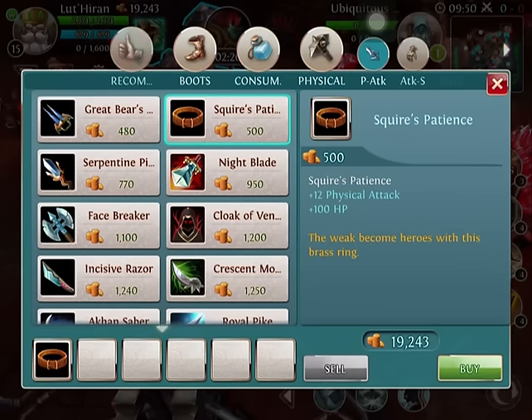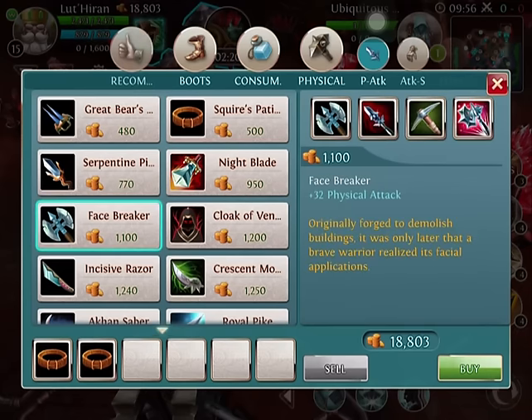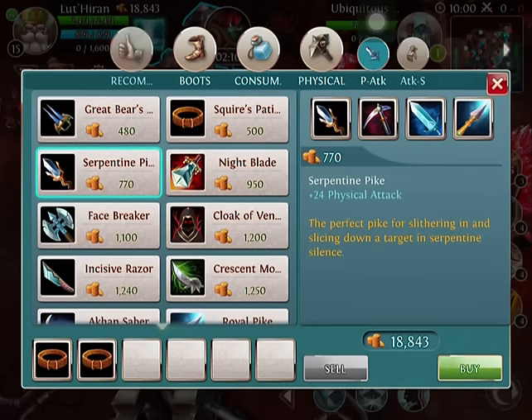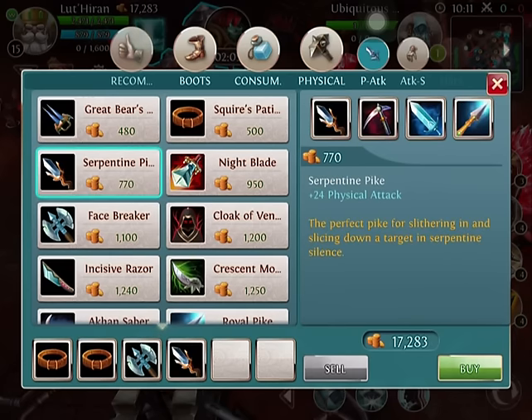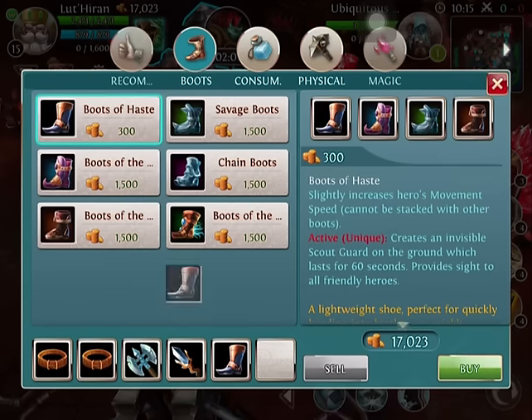We want to start him off with Squire's Patience, because of the Physical Attack and HP. Right after that, we either want to buy a Facebreaker or a Serpentine Pike, because it's going to maximize his damage and it's best for him. After you get that, you can go ahead and buy some Boots of Haste just to keep his movement speed up.